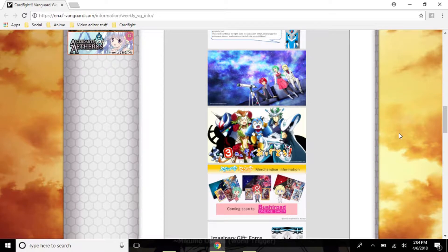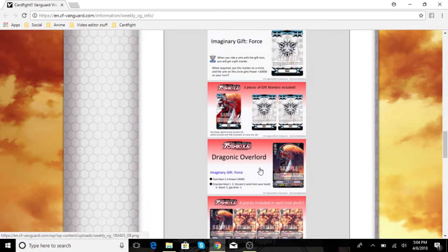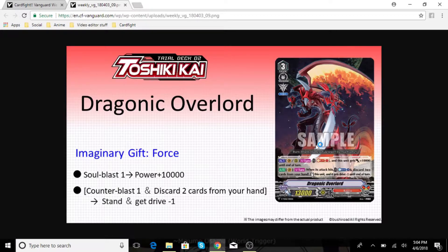The first thing I'm going to be talking about is they announced Dragonic Overlord's skill. This is a new Dragonic Overlord, as you guys can see — he has this artwork. You get the imaginary gift image over here, and his attack changes to 13.